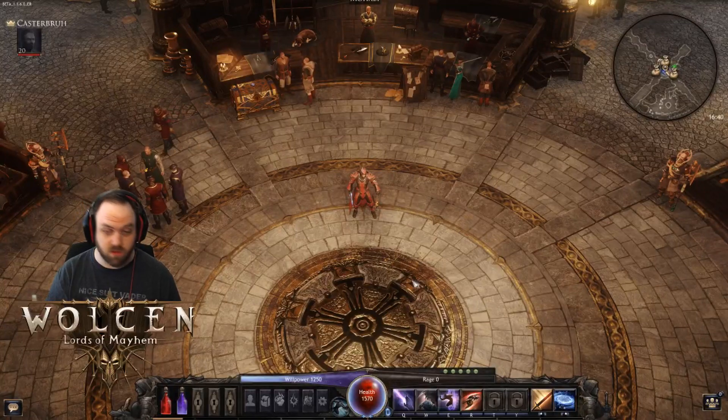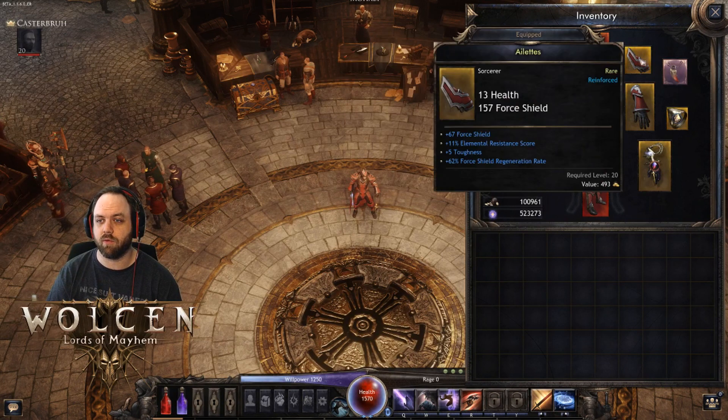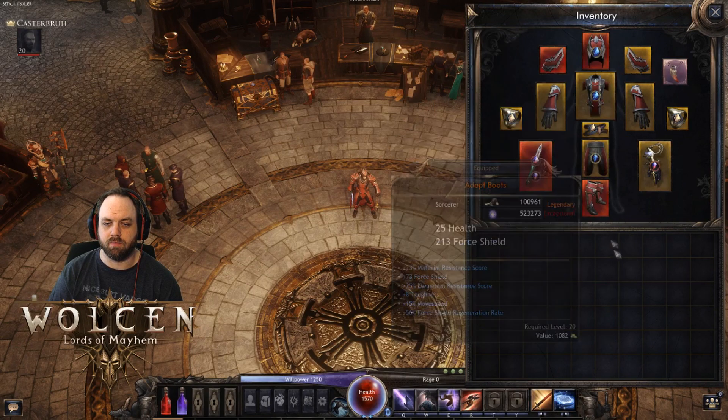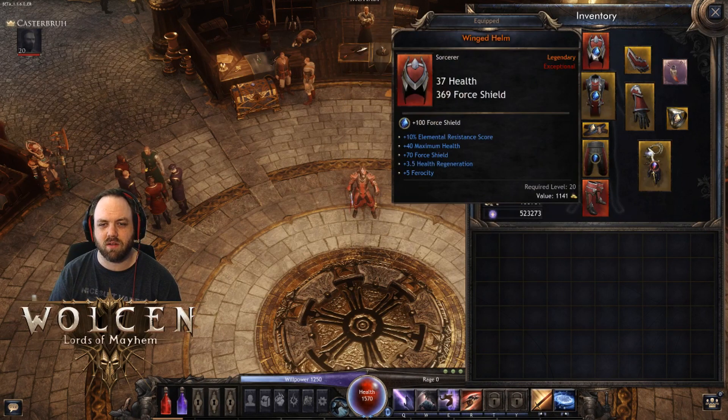Let's start with the gear. Basically you're going to go with anything that's got a ton of force shield on it, with force shield as the main stat. You can go with any of the main stats, but I would probably prioritize wisdom or ferocity. Here's my ferocity item — perfectly stated: max life, force shield, ferocity, health regen is okay, resistances are okay. Just put in as much force shield as you possibly can.